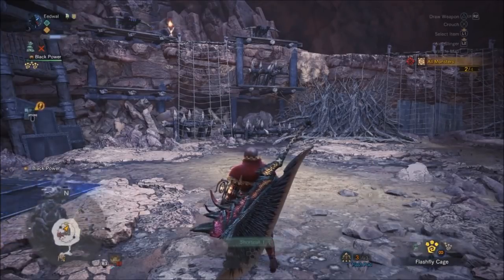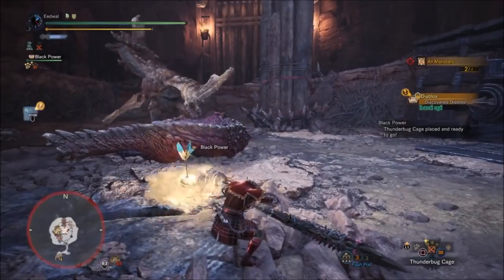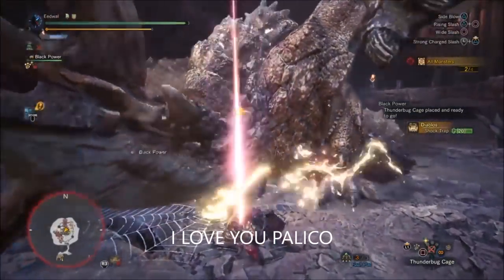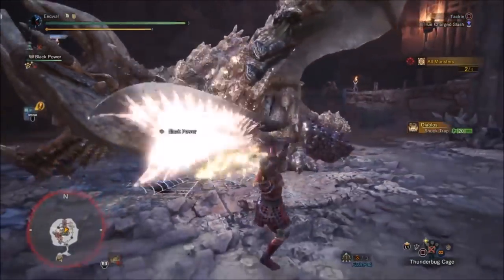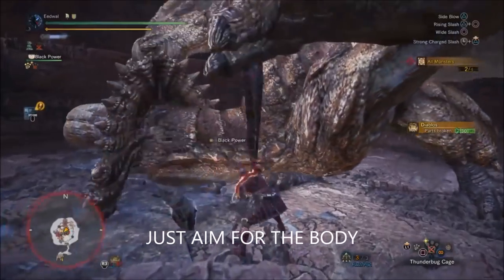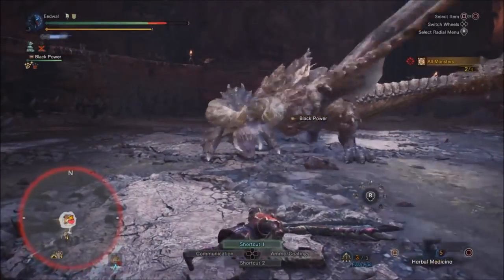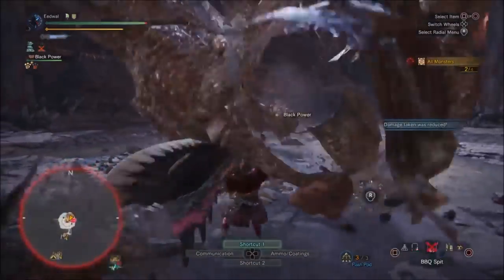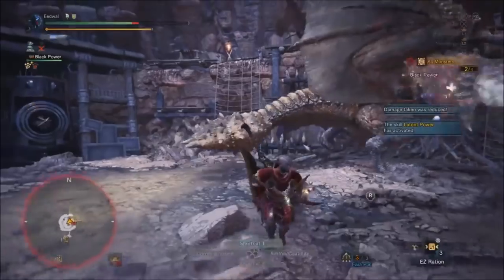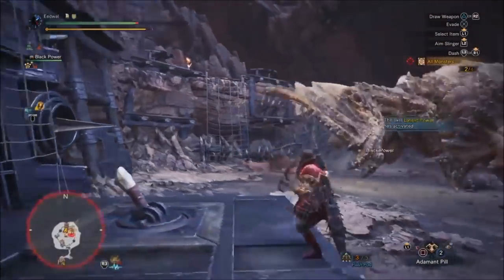Now for the next part — you gotta kill the Diablos. My cat's the MVP again, remember Flash Fly Cage is your go-to. You can aim for this guy's head or his tail, but the body and legs — he has almost no counter for that. Only hit the head if he's doing nothing; just hit the body at all other times. Remember, dying is not an issue if you build defense. Pop your pills — pills keep you strong.